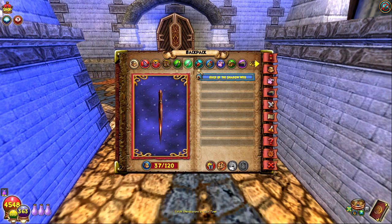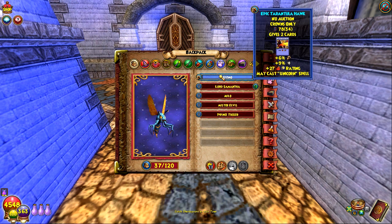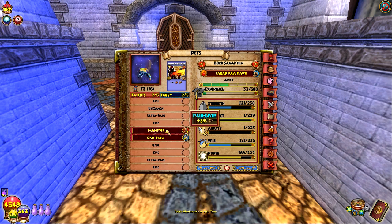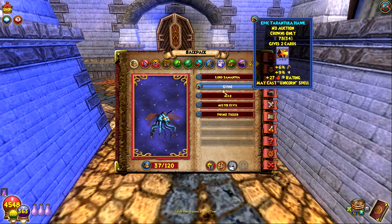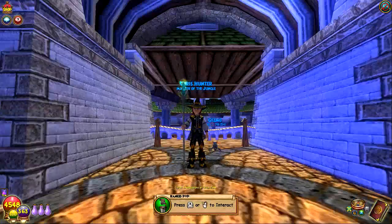We're using Edge of the Shadow Web from Morganthe, Morgan Stark Charm, Alpha and Omega Ring. My pet is the one thing I'm still working on very much right now. We got an adult pet that's doing pretty good — it's got Pain Giver and Spell Proof right now. So hopefully it works out good; if not we're just gonna keep hatching. For now we're gonna be using Gizmo.